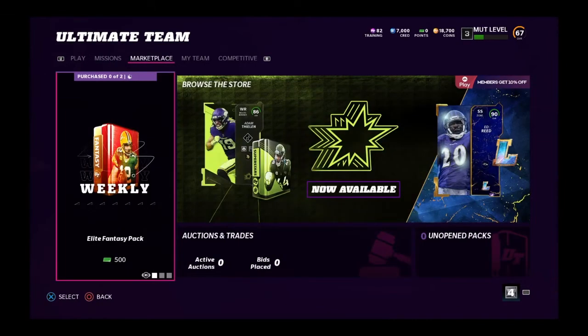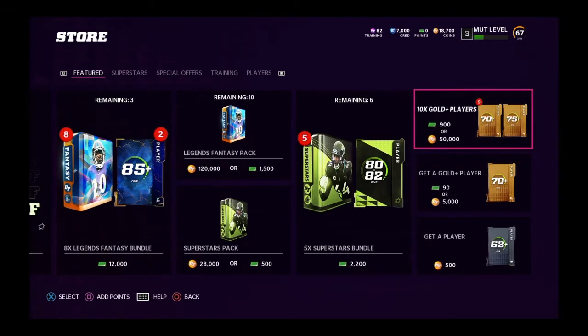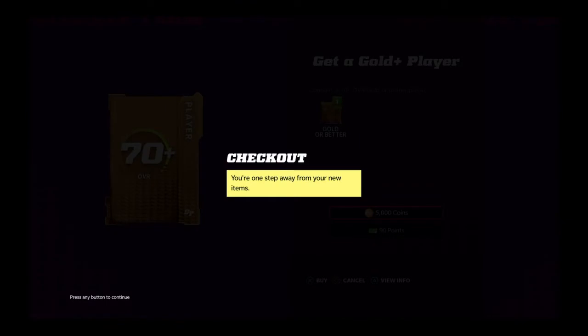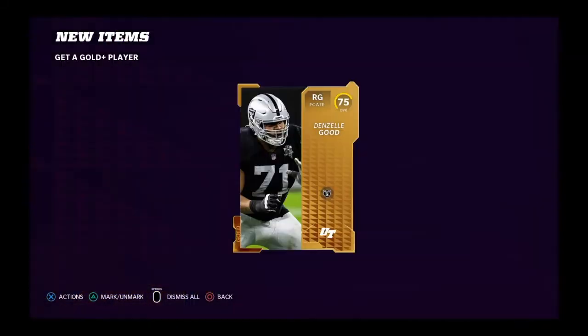Let's go to the marketplace, browse the unopened packs and see what we can get. I am not spending any coins on getting a player 62 or better — a gold player for 5,000, you never know who it could be. We're going ahead and doing this to help us through the challenges. We got Denzel, a right guard 75 — we needed some offensive line, and now we're doing more.